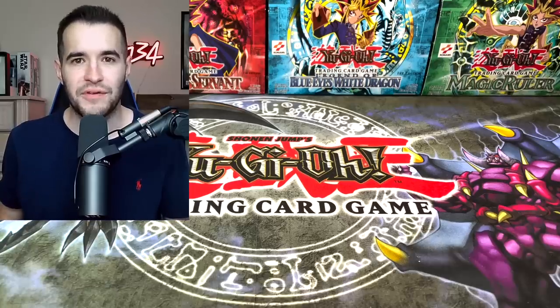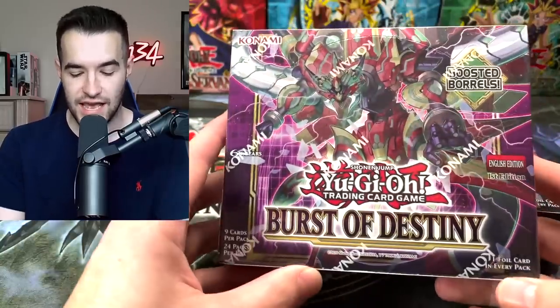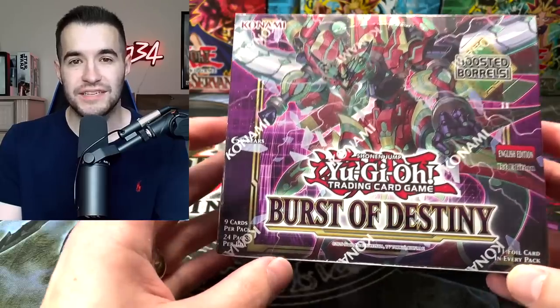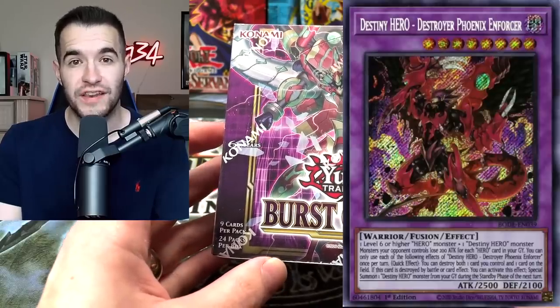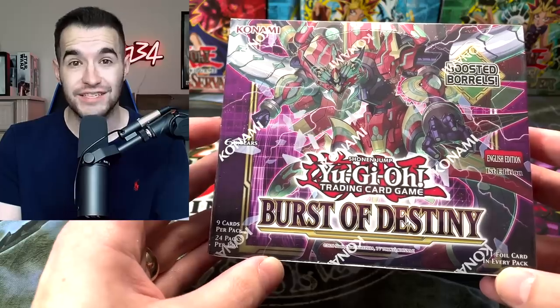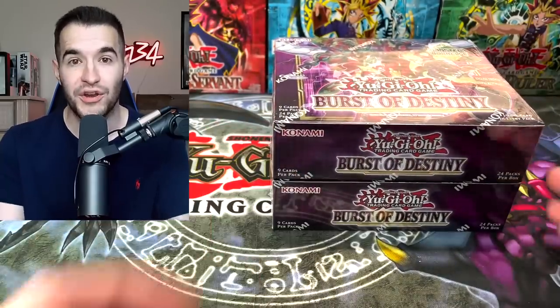Today we are opening the most anticipated set of the year, Burst of Destiny. What's up guys, we're back with another epic video. Today we're opening the newest set, Burst of Destiny. This set is going to be absolutely crazy. People have been talking about it for months now because inside are some crazy cards like the Destroy Phoenix Enforcer. There's the Starlight Stratos, which is the Legacy Starlight, and then the other Starlights are incredible as well, and just a lot of other really strong meta cards.